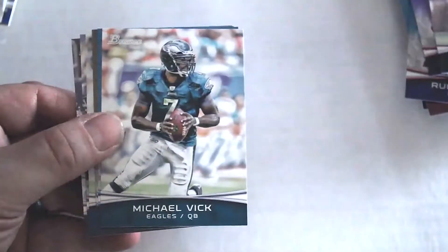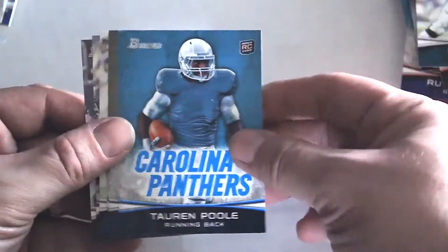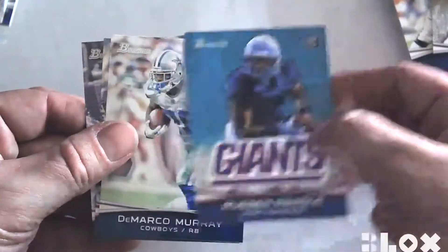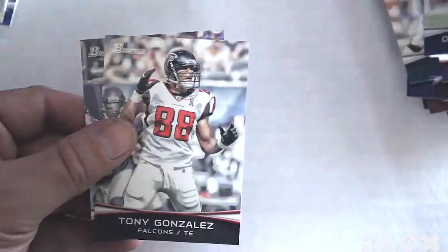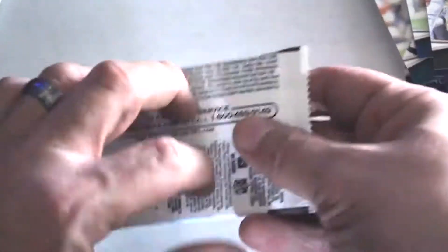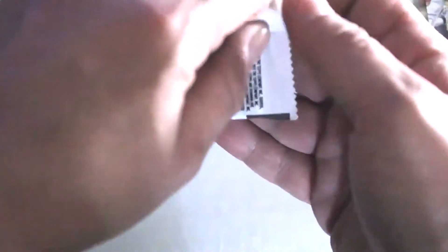Carson Palmer once again, another Vic Pool rookie, Coby Fleener, Reuben Randall once again, DeMarco Murray, Gonzalez, Jimmy Graham. Next pack — final regular pack.